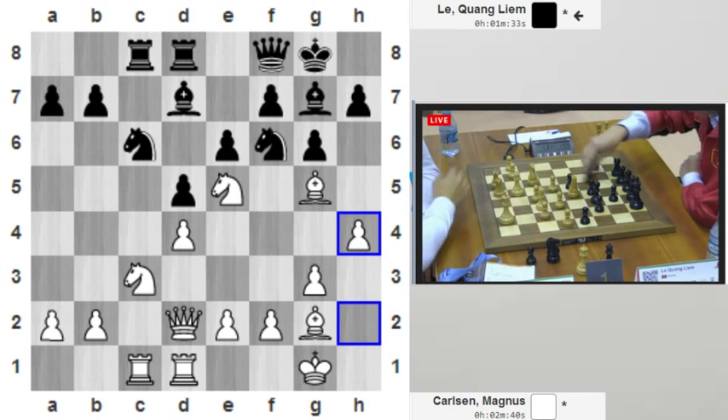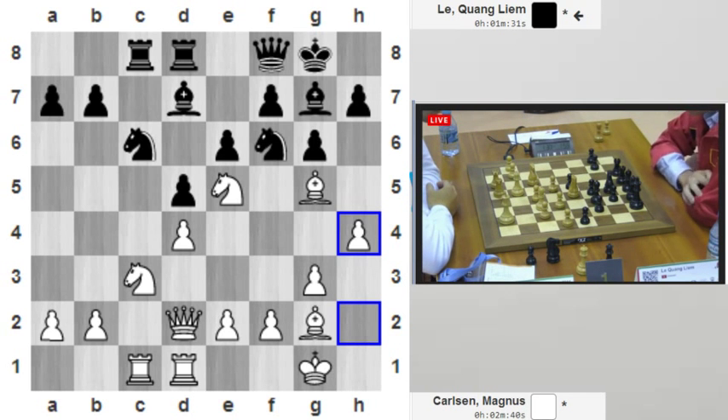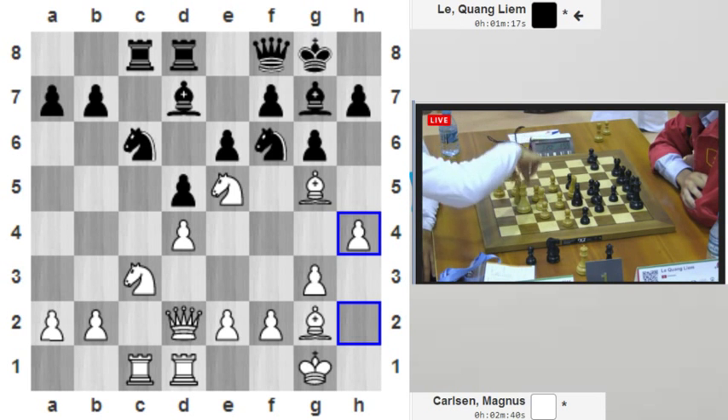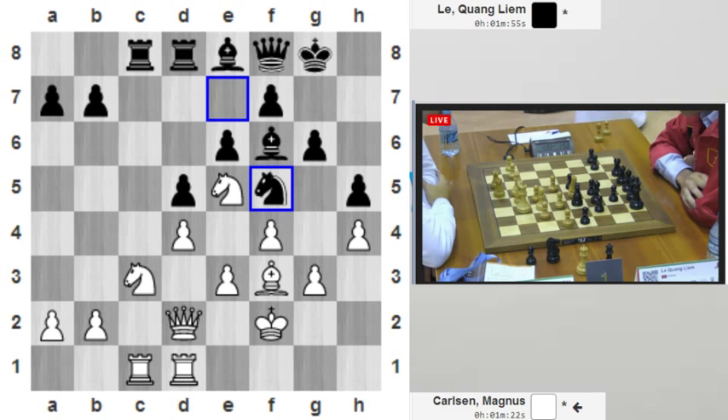He's a better player in this position and has virtually no risk. He doesn't want to lose games against his direct rival because he believes in the long term he will win more games, so he wants to play for a two-result game. And this is what he gets — a position with few tactics, because Le Quang Liem really shines when it comes to tactics and tricks.